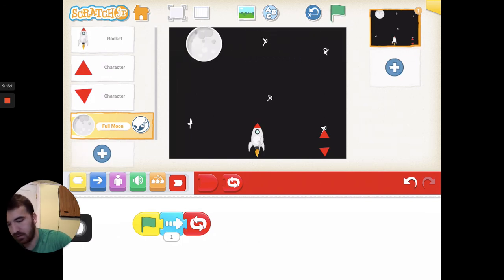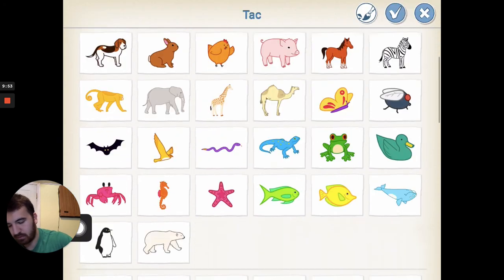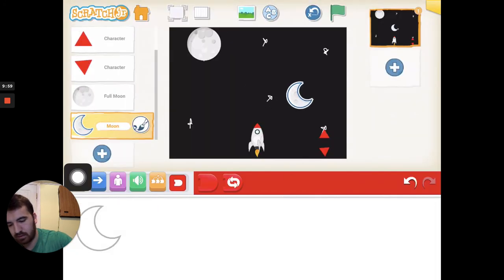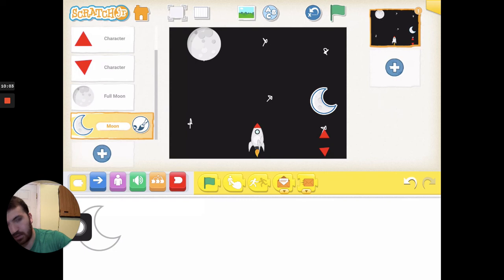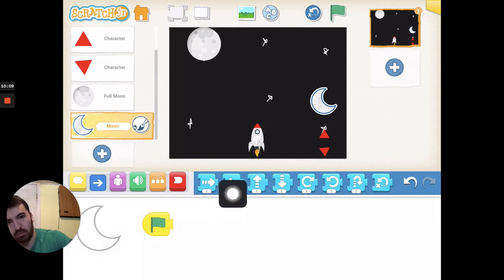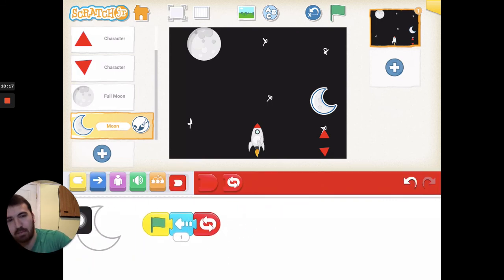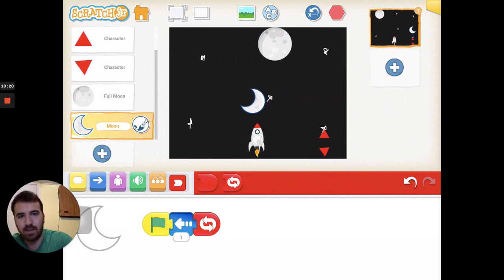To make it more challenging, we can add another moon or star. Let's do the crescent one this time and put it down here. We'll do the same thing: when we press the green flag, have this moon move to the left and wrap it in a repeat forever block. Now we've got two moons moving.